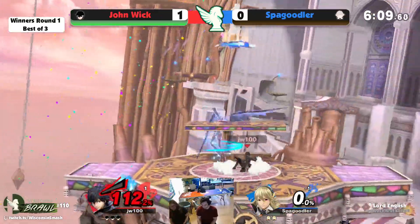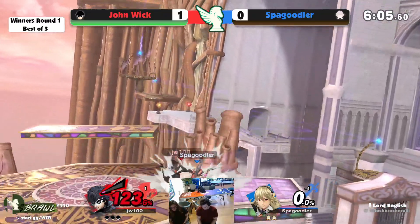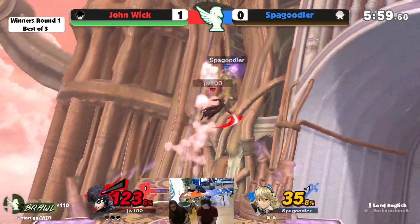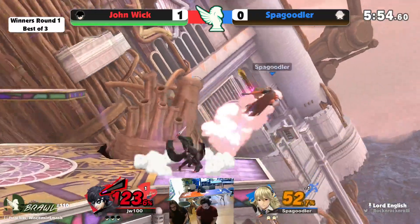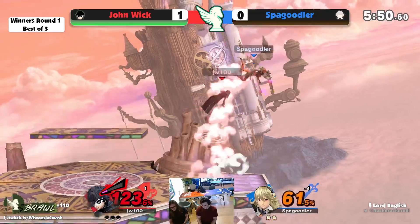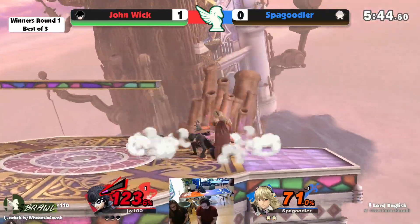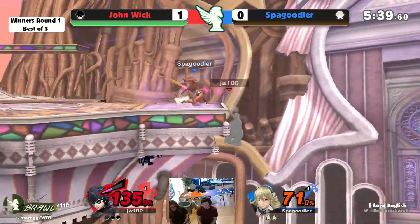Oh no — he overextended, he was doing so well. Just gonna have to play through it, no chance to take it back. Send him out — nair catches the spot dodge. This is looking unfortunate for Spagoodler. Gets in the back air though — I'm not sure if down throw or up throw kills quite yet.